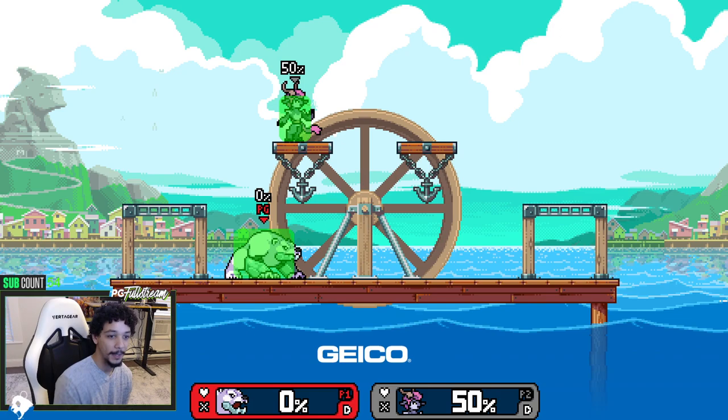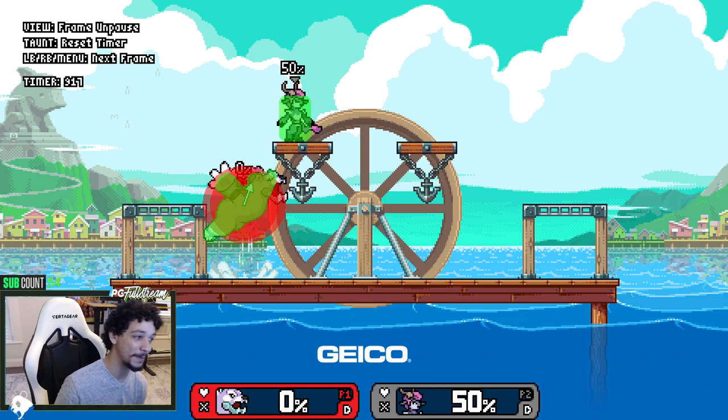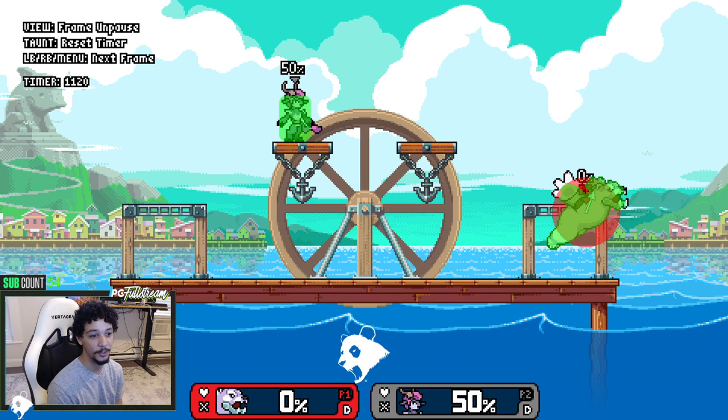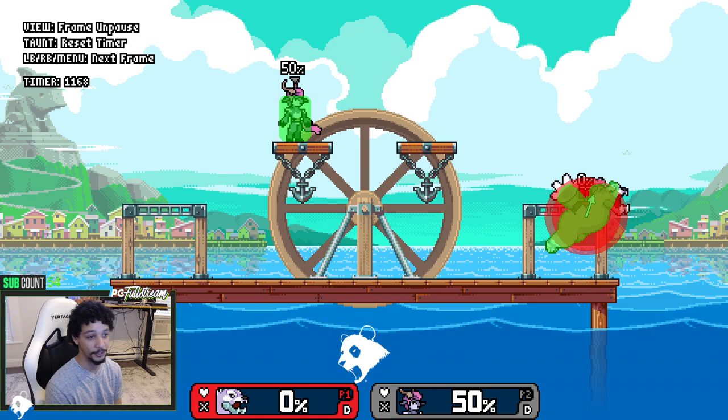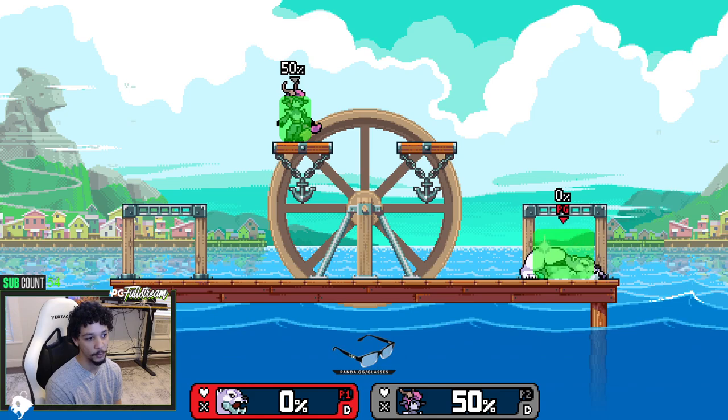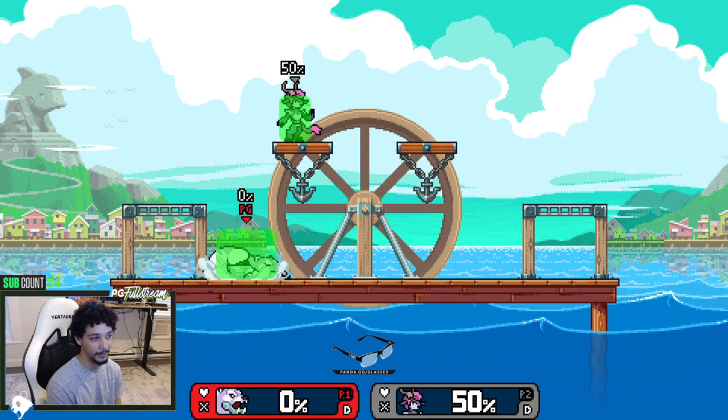Nair has a really big hitbox — it used to be bigger, but it's still a great hitbox, especially for hitting someone coming up on stage. If you time your Nair right when someone's trying to make it onto the ledge, your Nair hitbox is likely going to beat them. Nair is your go-to move out of dash attack once it lands, and it's so long-lasting it'll likely hit if they're not ready for it.